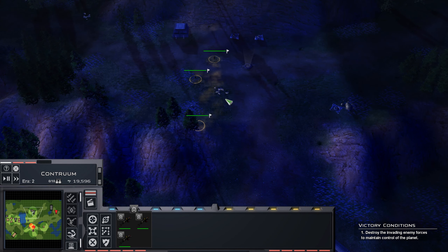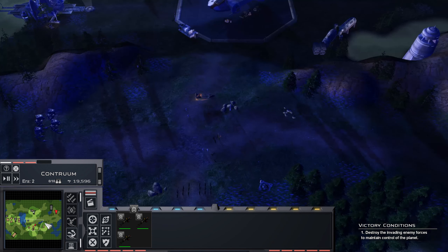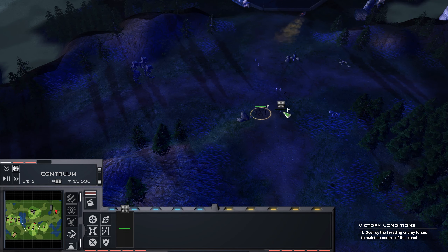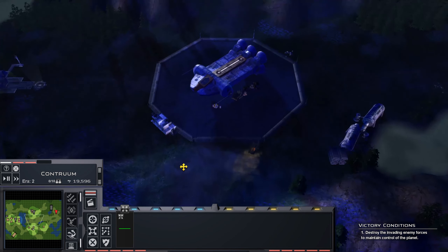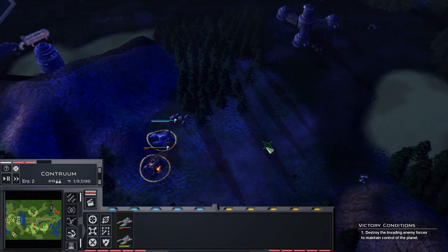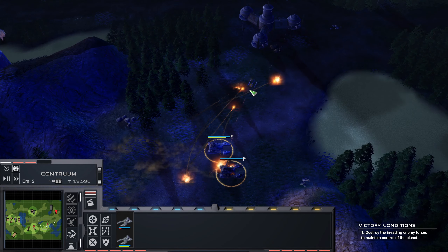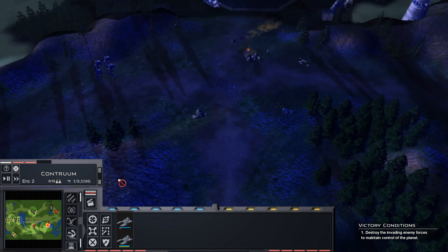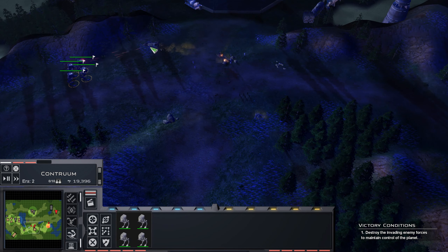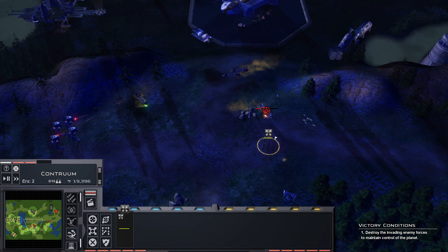We'll go and try to get field bases. Stop them from getting this landing zone. Alright, this is just a squad, you should be able to handle that. We still want an AV turret - none of these are great at fighting each other, but it's what we have, so that's what you're getting.